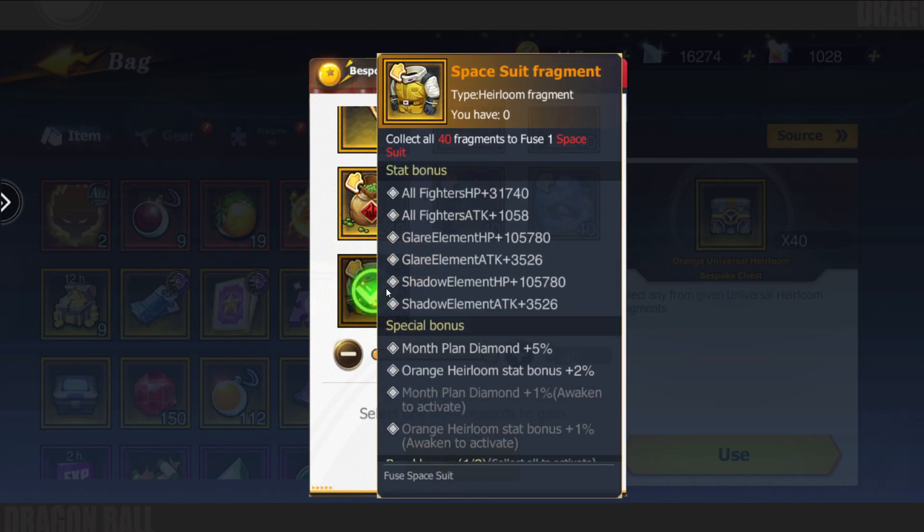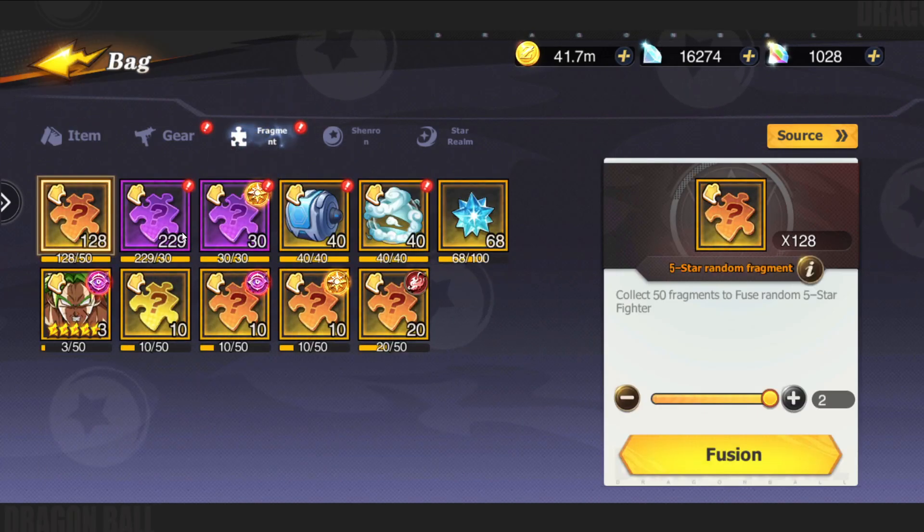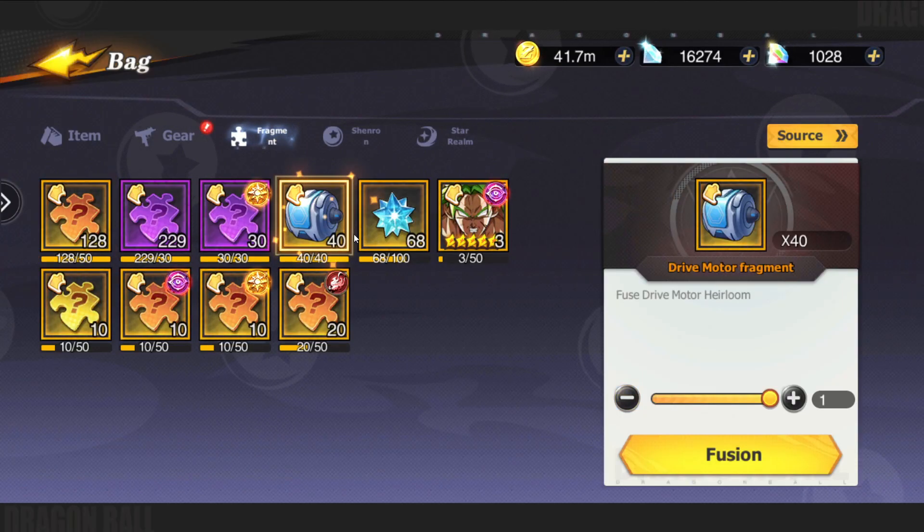If we collect both pieces — which is the spacesuit — so if we get the spacesuit and that, we will then get, when you collect the spacesuit set, an increased 50%. They're literally the same. Let's grab the cloud — it is 40 fragments. So we'll do 40 fragments of the cloud. How much power is this? 41,000 — that's massive.